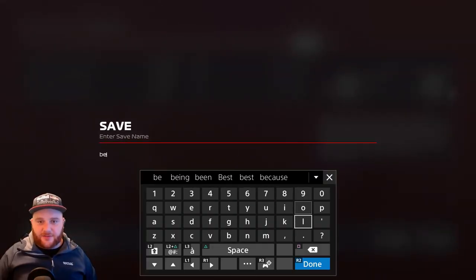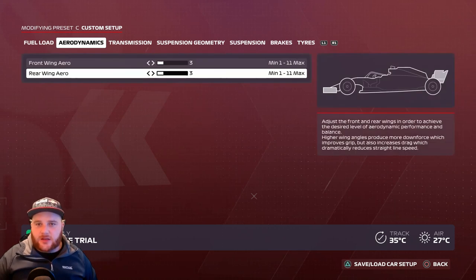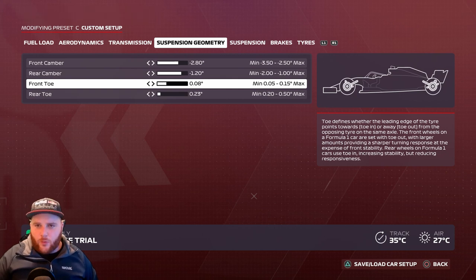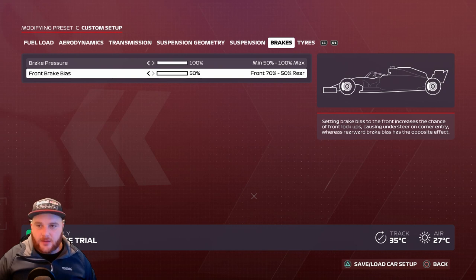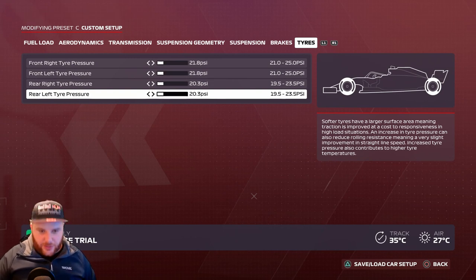Italy setup: Aerodynamics — front wing 3, rear wing 3 (quite rare to have both the same). Transmission — on-throttle 50%, off-throttle 55%. Suspension geometry — 2.80, 1.20, 0.08, 0.23 (notably different from most tracks). Suspension: 1, 1, 4, 7, 3, 4. Brake pressure 100%, front brake bias 50%. Tire pressures: 21.8, 21.8, 20.3, 20.3. Save it as 'Italy'.